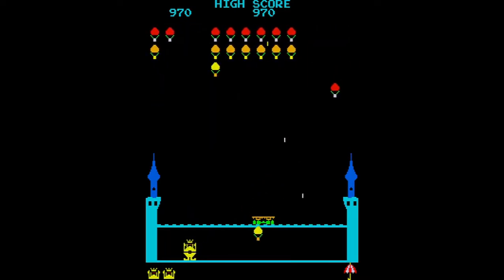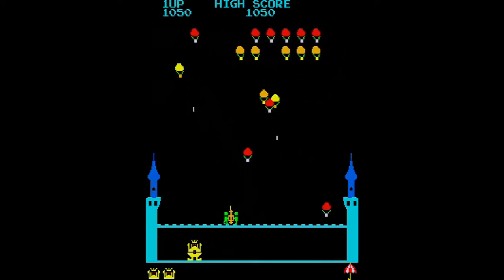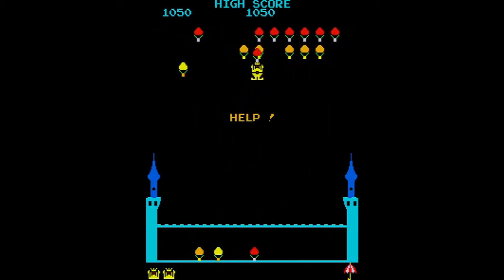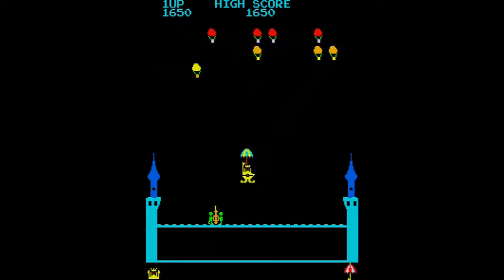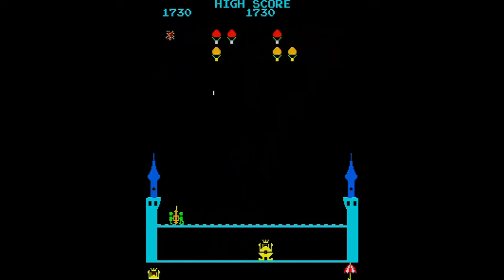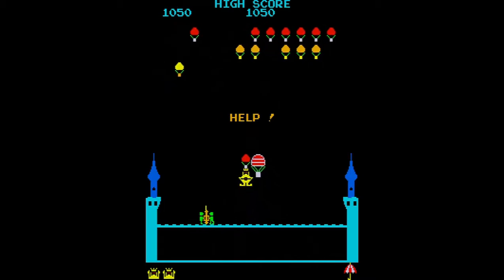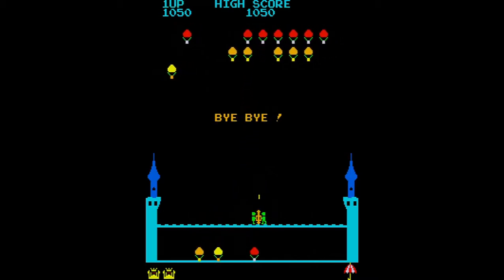The enemies will fly down and land in the castle and wait for the king to walk toward it. Once the king comes in contact with the balloon, the balloon will carry the king upward and the king will cry out, "Help!" Once the king is captured, you will need to shoot the balloon, and when you do, the king will parachute safely back to the castle and say "Thank you." If you don't shoot the balloon carrying the king in time, he will be carried off the top of the screen, say "Bye-bye," and you will lose a life.